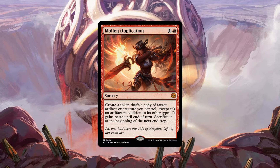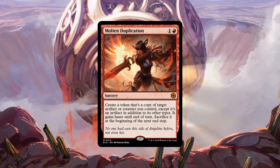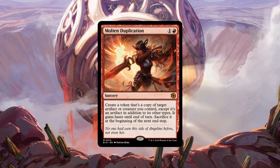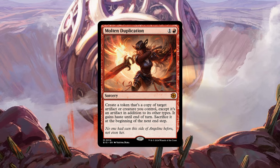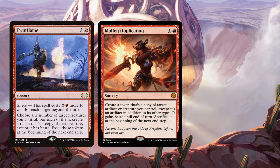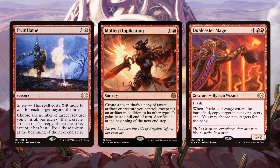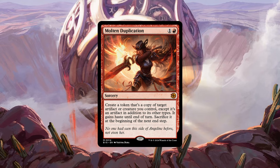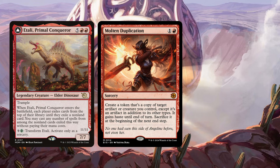We got Molten Duplication, a sorcery for one and a red that reads: create a token as a copy of target artifact or creature you control, except it's an artifact in addition to its other types — sacrifice at the beginning of the next end step. This is another Twin Flame effect — still goes infinite with Dual Caster — but it's another red clone effect which we enjoy playing. There is an upside to copying an artifact in there somewhere, and clone decks like Atla, etc., are also excited to see this. The art is stunning, and both the art for the entire set and its story are awesome.